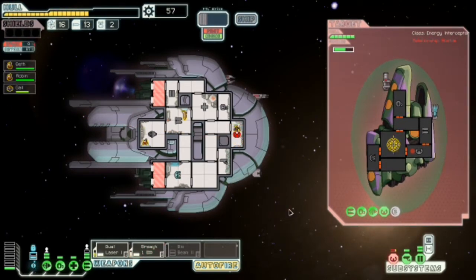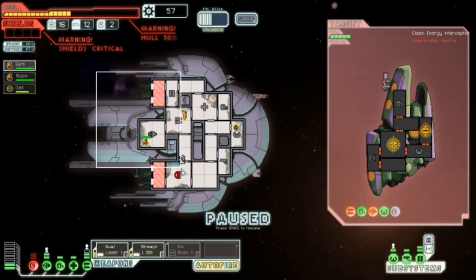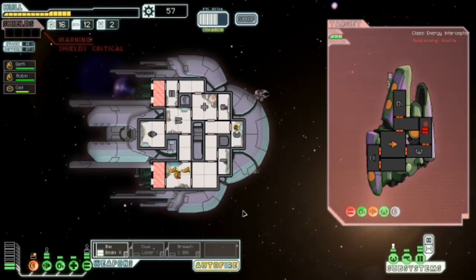Apparently my breach bomb only does one damage to their shield, so it's not even worth firing it. And they're just going to slowly whittle my health down. Take those weapons out. It fired again and it didn't go down, and there go the shields. Fuck your missile, you bastards. They've got one crew member left, so I really should just — do they not have shields?